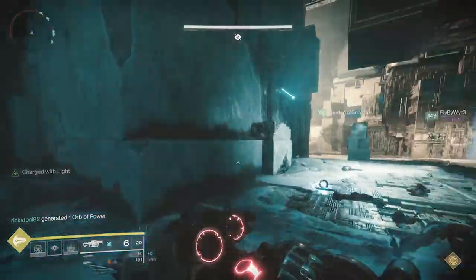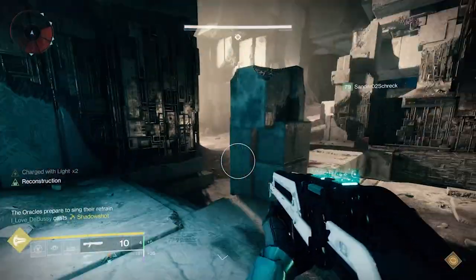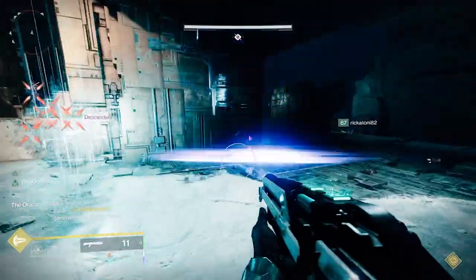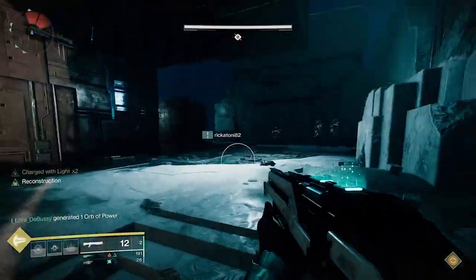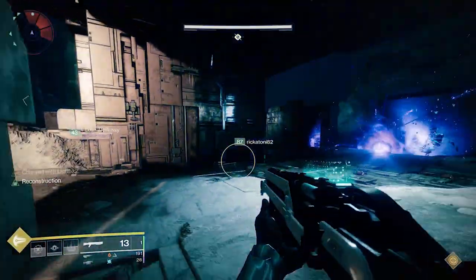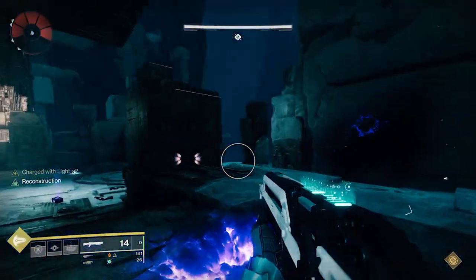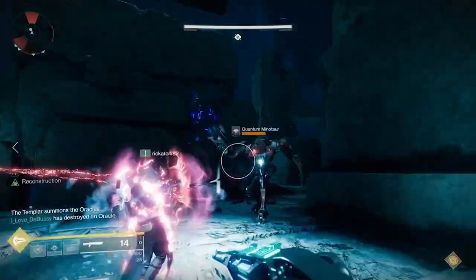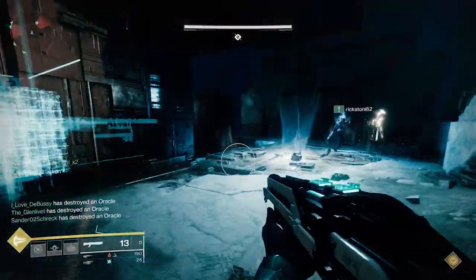As the encounter starts, you're only going to have three call outs, so only three people are potentially going to have to actually shoot Oracles. The rest can help do ad clear during that time. Get to your assigned Oracle, wait until it does the three dings, and see if you have one of them. If you do, call it out — one, two, three. If you don't, go ahead and help clear ads.